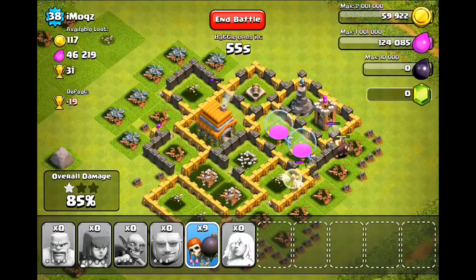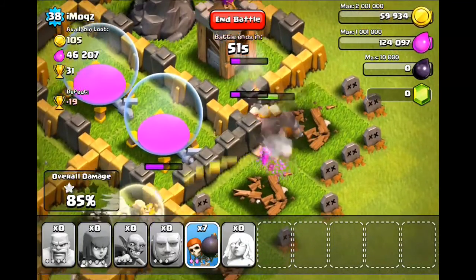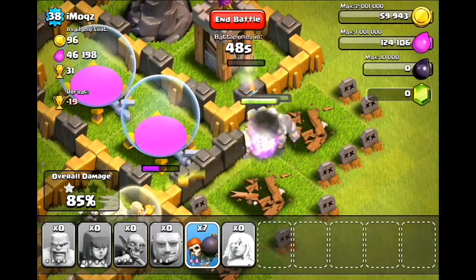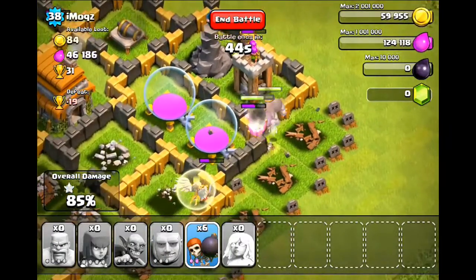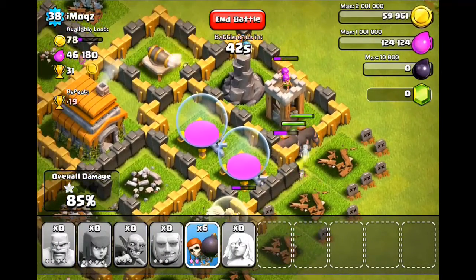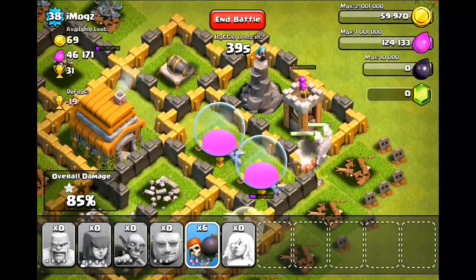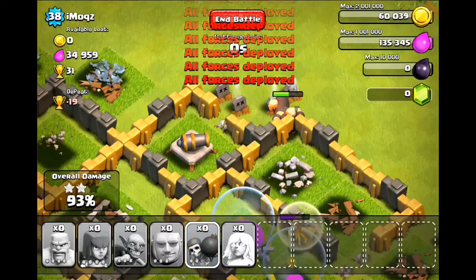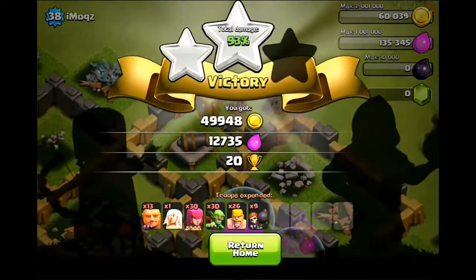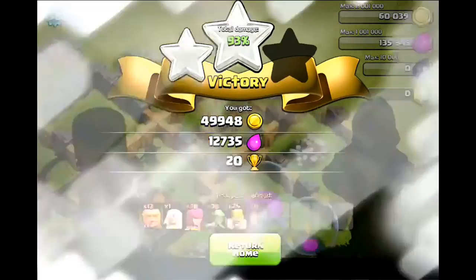That's pretty much it for this attack. We didn't get any elixir, but that's okay because I'm more of a gold person. It's easy to spend gold on defenses. Elixir is only for upgrading your gold storages, army camps, and troops — and elixir is really easy to get, so don't get too focused on it. Here's the battle summary: 49,000 gold, 12,000 elixir, and 20 trophies.